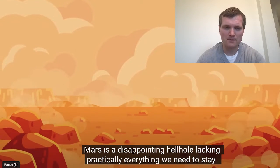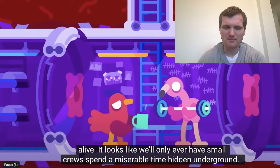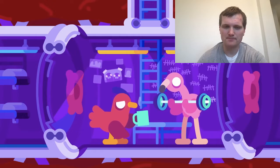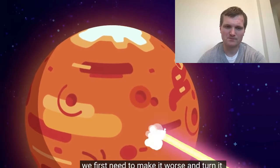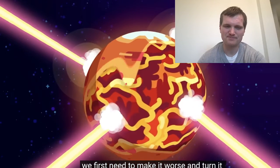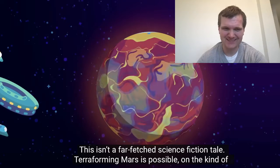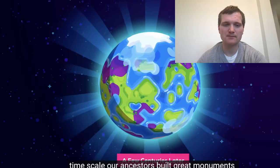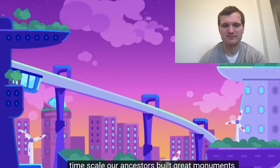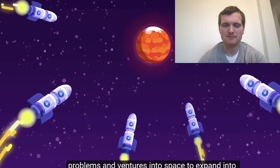Mars is a disappointing hellhole lacking practically everything we need to stay alive. It looks like we'll only ever have small crews spend a miserable time hidden underground — except we could terraform it into a green new world. But to solve the planet's problems, we first need to make it worse and turn it into oceans of lava with gigantic lasers. Terraforming Mars is possible on the kind of timescale our ancestors built great monuments in. If humanity solves some of its pressing problems and ventures into space to expand into the solar system, this may not be that far off.